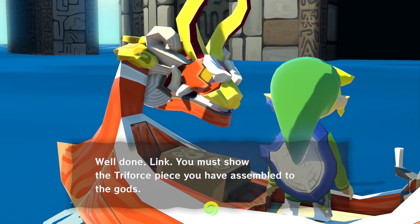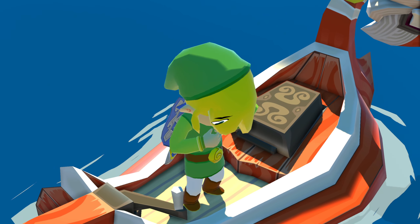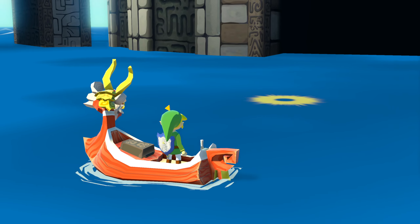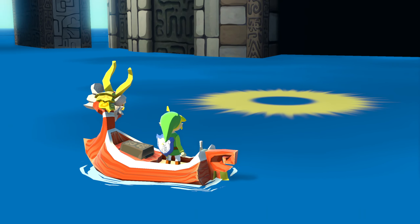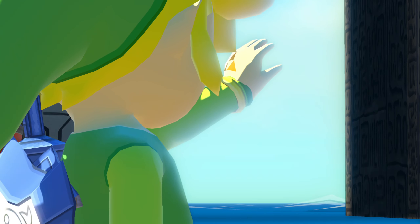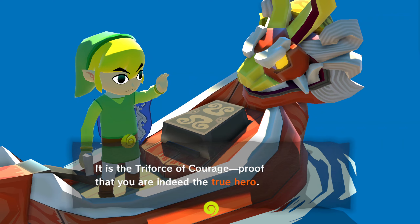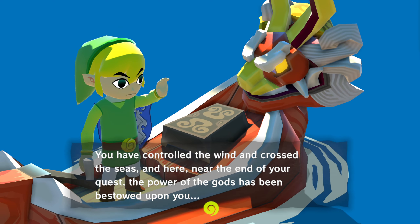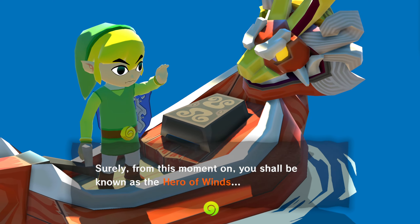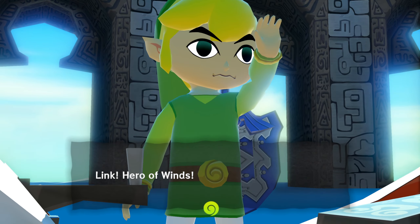Well done, Link. You must show the Triforce piece you have assembled to the gods. The Triforce piece now dwells within you — it is the Triforce of Courage, proof that you are indeed the true hero. You've controlled the wind and crossed the seas, and here near the end of your quest the power of the gods has been bestowed upon you. Surely from this moment on you shall be known as the Hero of Winds. Link, Hero of Winds, go forth to Hyrule — to Zelda's side.